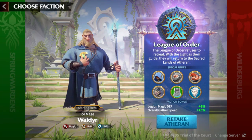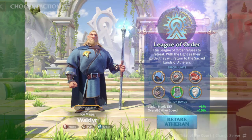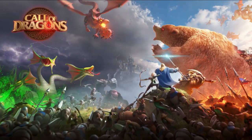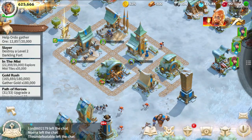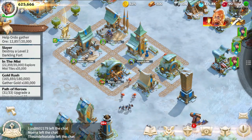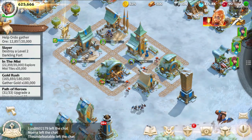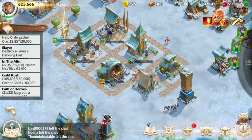League of Order is certainly the straightforward option, and if you're interested in unique units from a different faction or the faction's specific bonuses, there's no need to worry. Once you reach City Hall level 10, you can seamlessly switch factions to tailor your gameplay to your preferences. Flexibility is key, and this feature ensures you can explore various aspects of the game without any concerns.